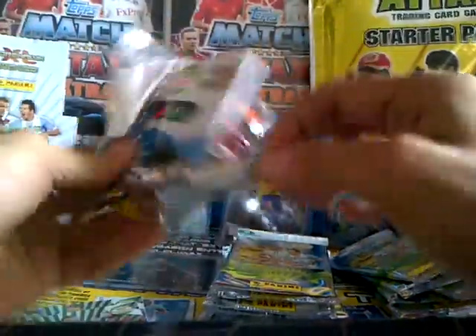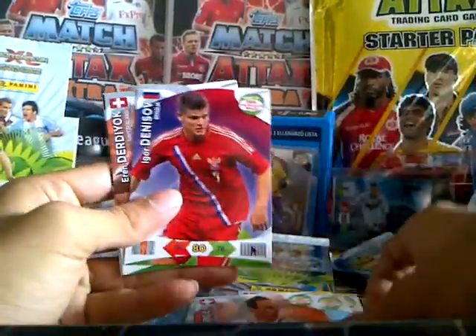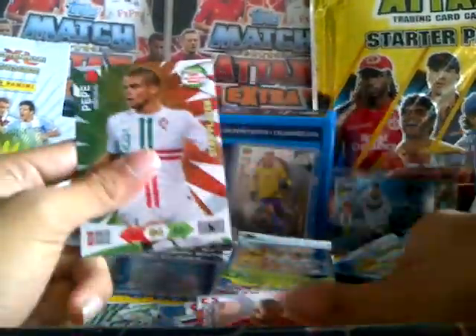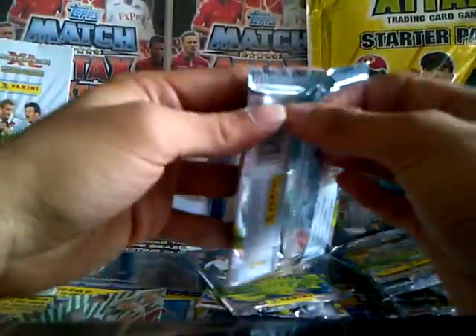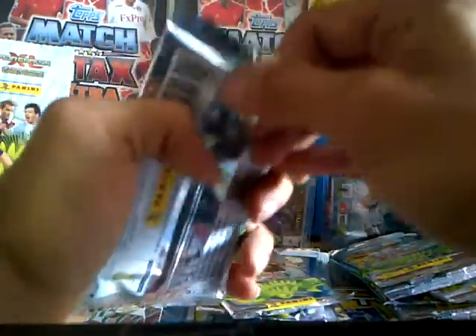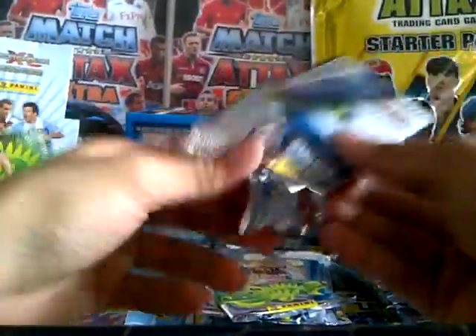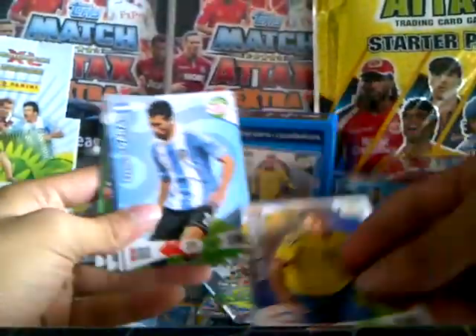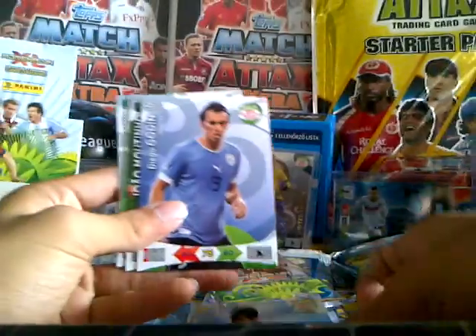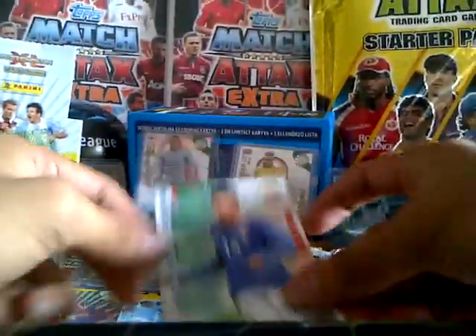Third one. We have Zimle, Lavezzi, Wombergen, Denisov, Derdioc and Pepe. Next pack: Gutierrez, Eskelgure, Gordon, Moutinho, Derossi and El Shiravi Rising Star.